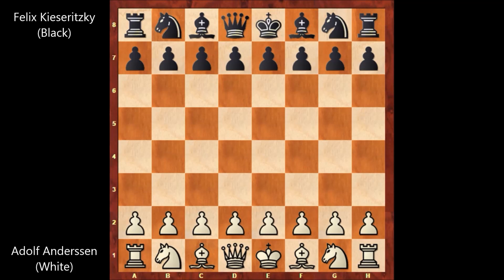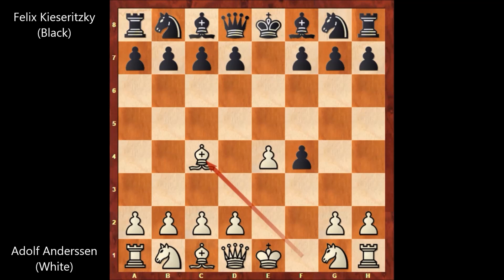Adolf Andersen starts the game with e4, e5, and we have the King's Gambit accepted, and bishop to c4 by Andersen. Maybe knight to f3 was the most played move, but this allowed queen to h4 by Kisaritsky.